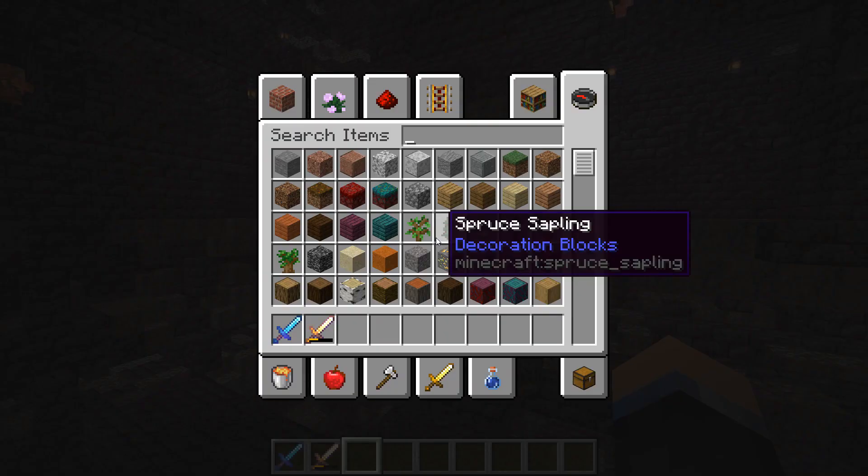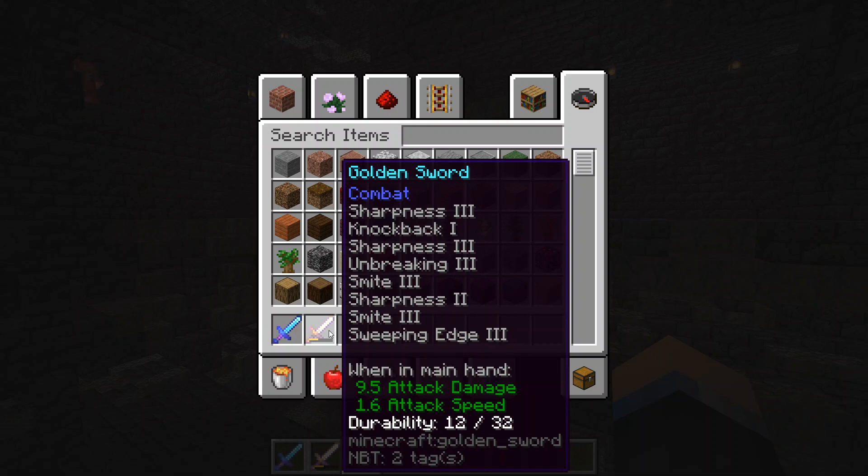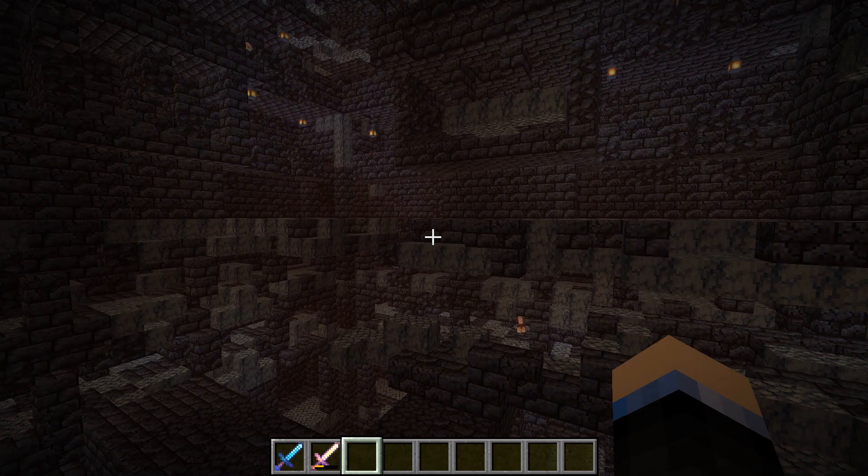Let me show you what I am talking about — that is this sword right here. As you can see, it has Sharpness 3 on it, followed by Knockback, followed by another Sharpness 3. Then you have someone breaking a Smite, which shouldn't be able to be put on a sword that already has Sharpness, and then a third Sharpness and a second Smite. So this is a sword with multiple enchantments that should not be allowed, and also has multiple of the same type of enchantments that also should not be able to be on.